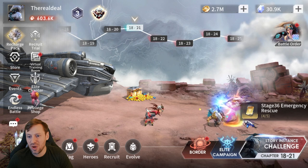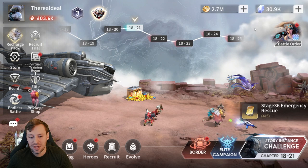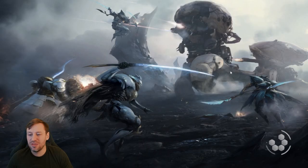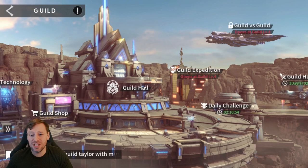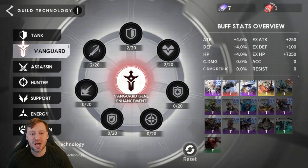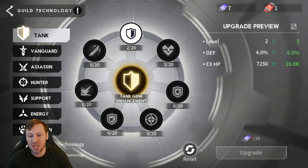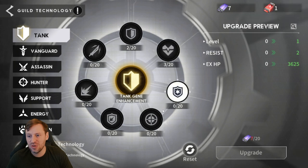Next let's look at the guild. This is a new server and we're the highest ranked guild on the server, currently only level three with level four coming soon. The guild technology just opened up for me and this is huge - it's massively going to bump up stats on our heroes. I started off with tanks since they're taking all the damage upfront, so I want them to have decent survivability - taking HP, taking defense.